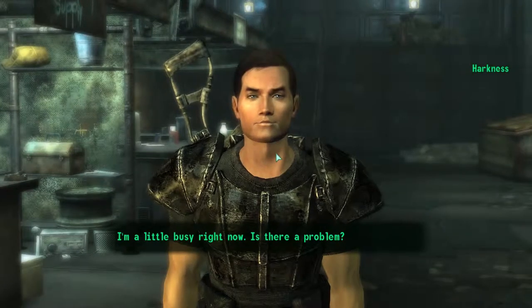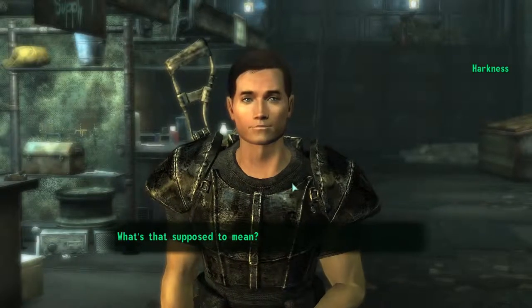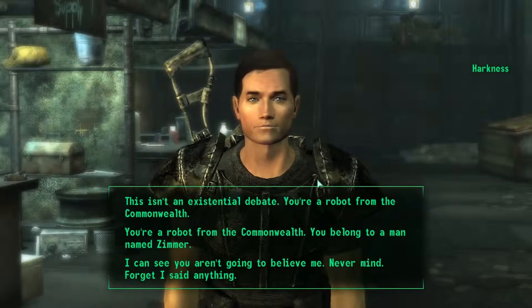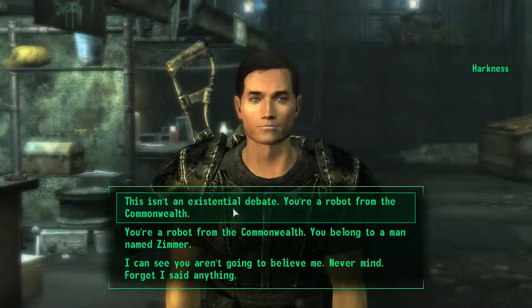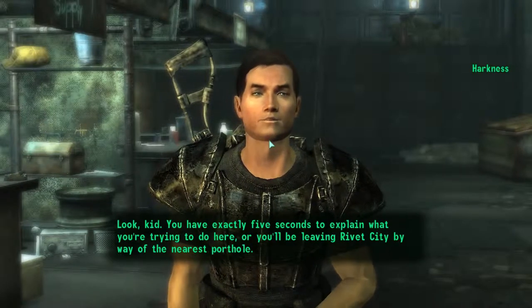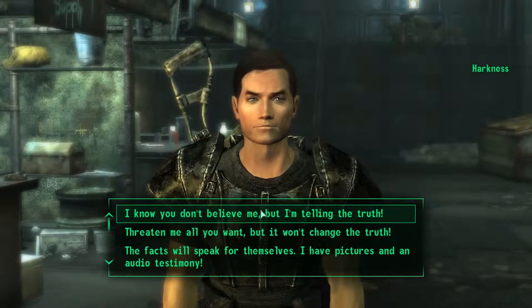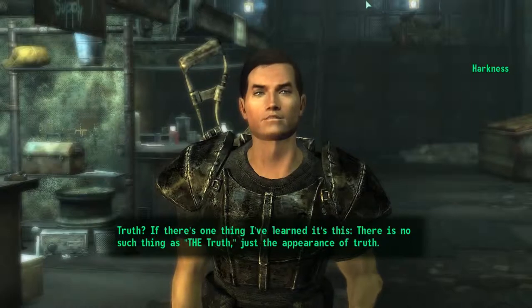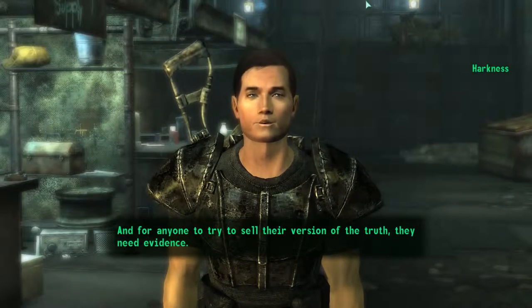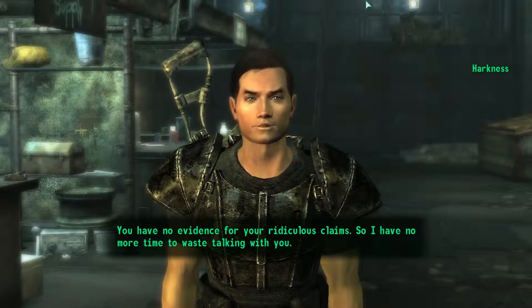Harkness says: "I'm a little busy right now. Is there a problem?" Say: "I'm not sure how to put this, but you're not who you think you are." He replies: "What's that supposed to mean? Look kid, I don't have time for existential debate, and I'm not interested in whatever religion you're peddling." Say: "This isn't an existential debate — you are a robot from the Commonwealth." He says: "Excuse me? Look kid, you have exactly five seconds to explain what you're trying to do here, or you'll be leaving Rivet City by way of the nearest porthole." Say: "I know you don't believe me, but I'm telling the truth." He responds: "Truth? If there's one thing I've learned, there is no such thing as THE truth — just the appearance of truth. And for anyone to try to sell their version of the truth, they need evidence. You have no evidence for your ridiculous claims, so I have no more time to waste talking with you."